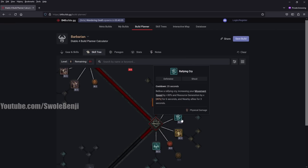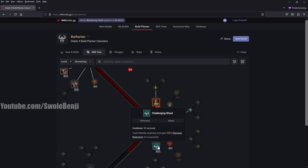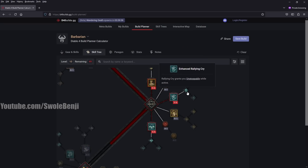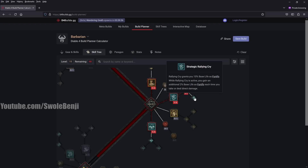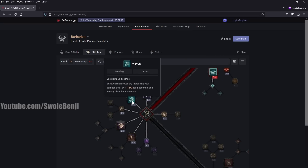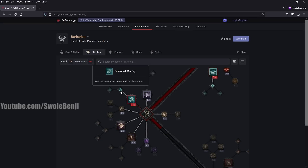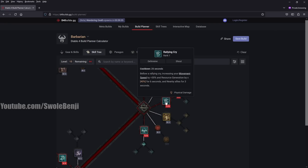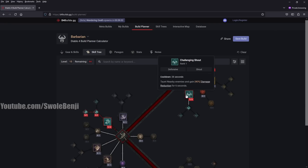Go ahead and unlock Ground Stomp, Rallying Cry, and Challenging Shout. Then grab Enhanced Rallying Cry and Tactical Rallying Cry — actually, you're going to do Tactical Rallying Cry because you want the Fury. Once you've got the next section unlocked, go ahead and pick up War Cry. You can also get War Cry grants you Berserking, which is super useful early on. I like Power War Cry. Rallying Cry and War Cry are your main shouts. And then of course you have Challenging Shout — go ahead and grab Enhanced Challenging Shout and Tactical Challenging Shout, which will unlock the next little section.